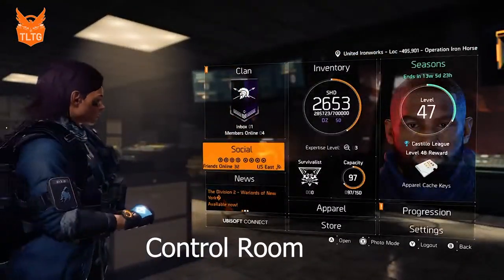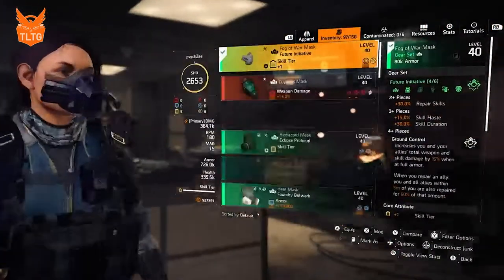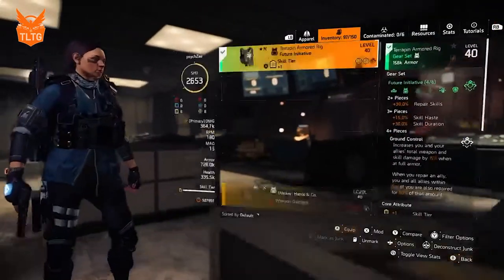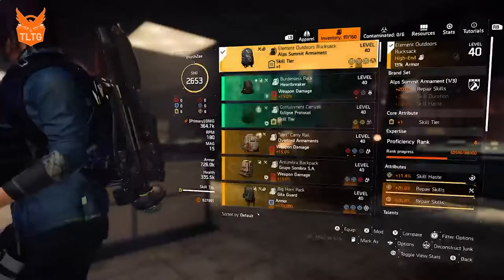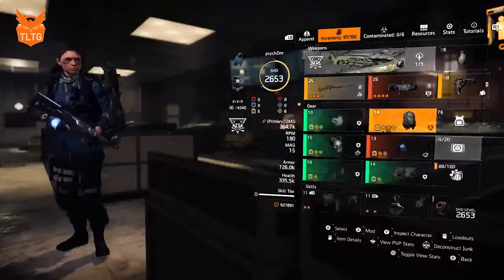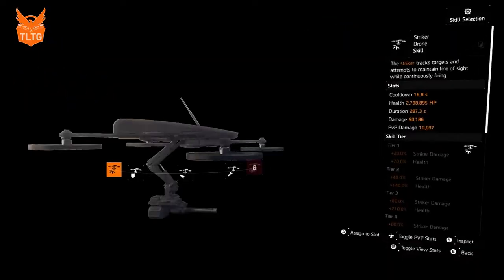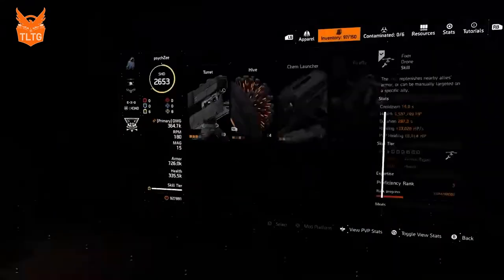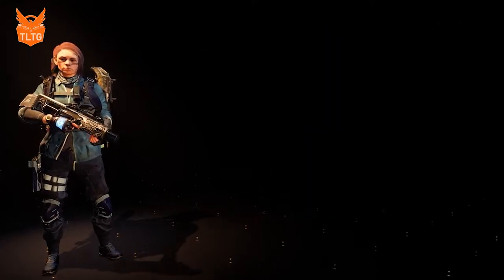In this video we're going to explain the mechanics of the control room. First I'm going to go over the build, which is my standard healer build — everything is still rolled to repair skills. The main difference with running control room is that I'm going to switch over my chem launcher and change it into a fixer drone. This is going to give me consistent heals instead of having to worry about dropping chems at my feet.